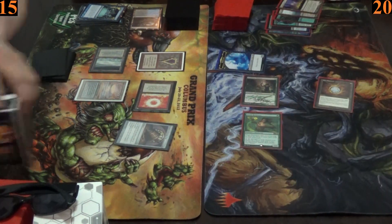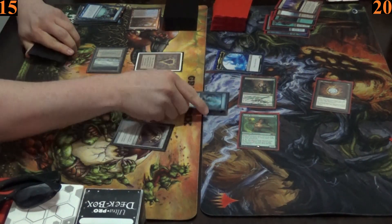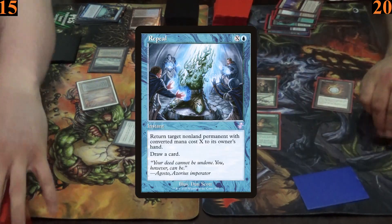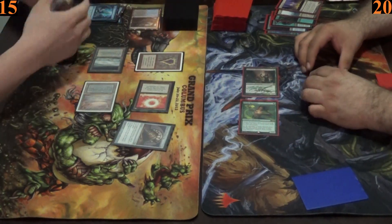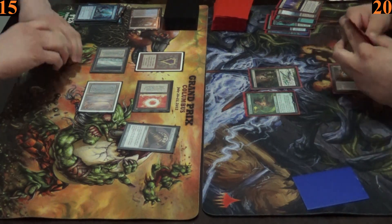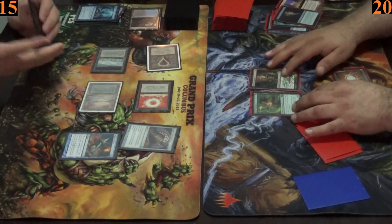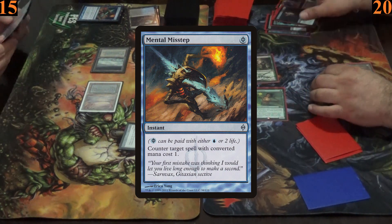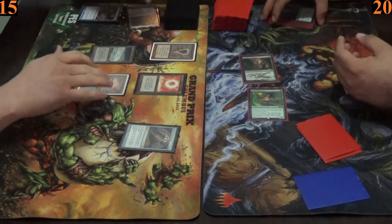The game is now over — or so it would seem — if Ryan didn't cast Repeal where X is zero to bounce the massive token and draw a card. Having lost his advantage, Armin still fights on like a champion and casts another copy of Duress, but Ryan casts Mental Misstep to counter it. So Armin moves into combat and attacks with both of his creatures for two damage, and passes.